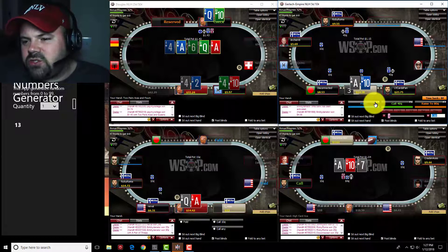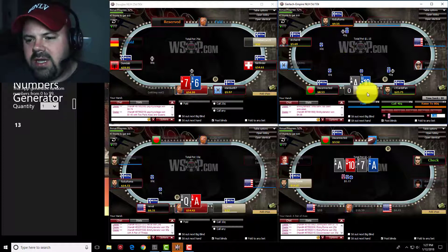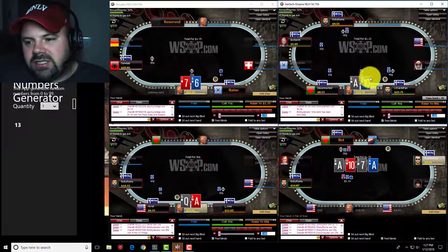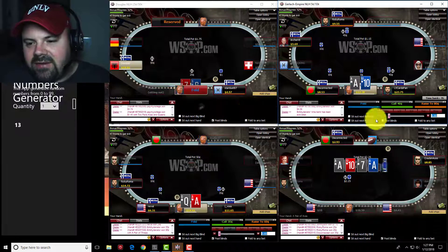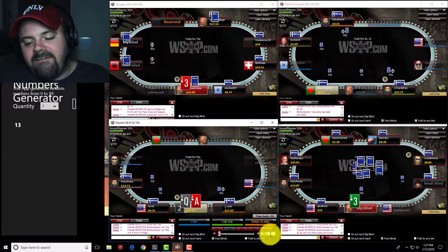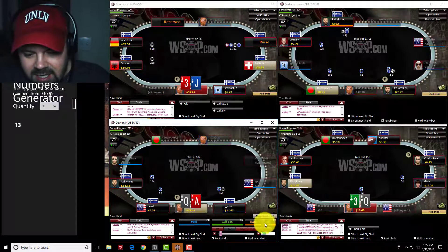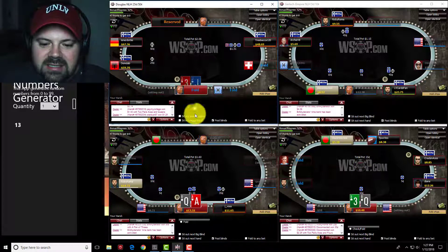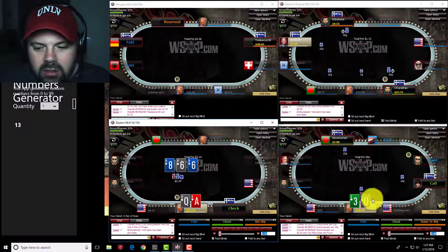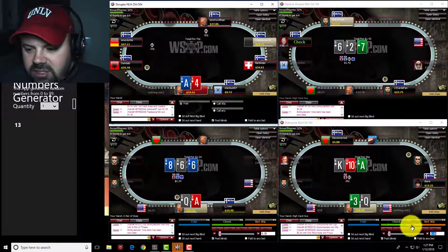Ace-queen on Table 3 — very plus-EV to play this hand in position. I'm going to raise it, about three-x over a cutoff open. We get called. Without backdoor diamonds I'm fine checking and looking to get the showdown. I think I'm going to fold ace-queen here, though I'd definitely be calling ace-king. When I start calling all 16 combos of ace-queen — 12 offsuit, 4 suited — plus all 16 combos of ace-king, I think I just start calling ace-high too much. So I'll go ahead and fold some ace-queens.